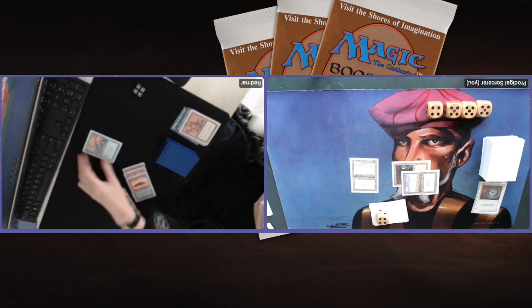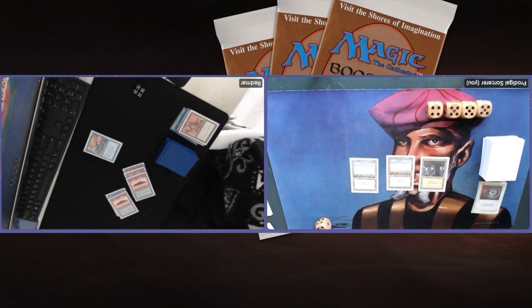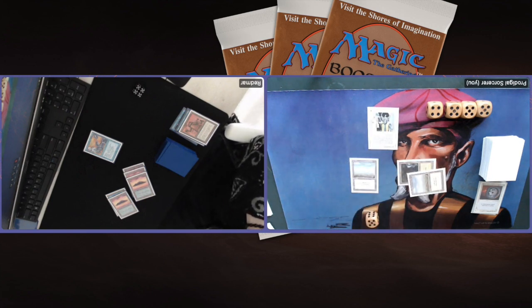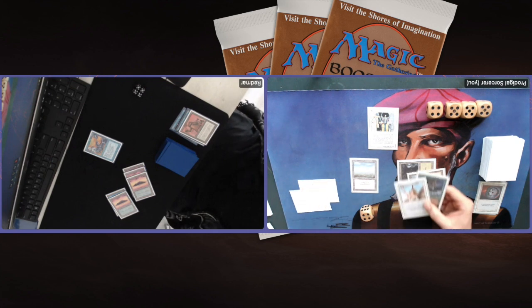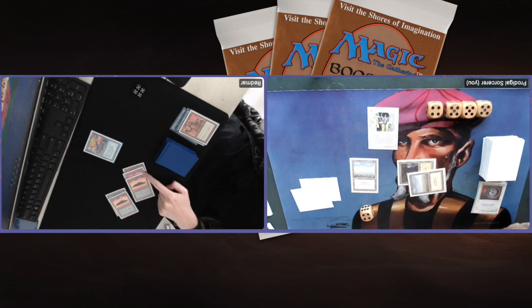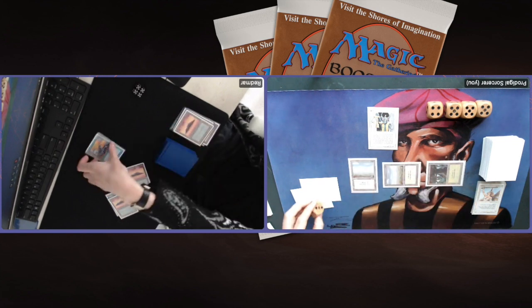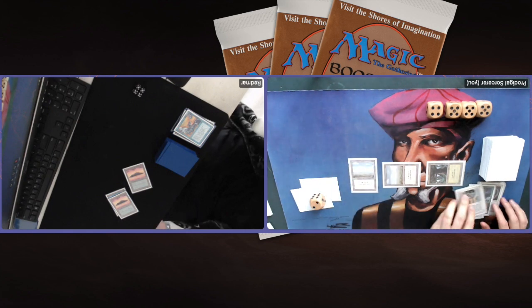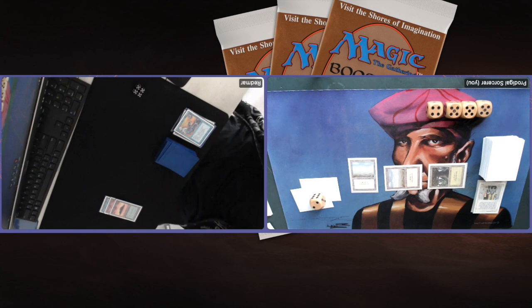Tapping five — there we see an Air Elemental. What I wanted to say: after game one I sideboarded out my Meekstones thinking they're not very useful with the four-toughness Flyers and Trikes, because I hadn't seen the Air Elemental yet. And now in game two — here's the Air Elemental! Meekstone would be great against it. Playing a Balance here with four cards in hand. Balance is kind of a lifesaver — Redmar is going to lose some lands. Look at me discard a Serra Angel. Redmar has to lose two lands and this beautiful Air Elemental. Pretty good Balance.